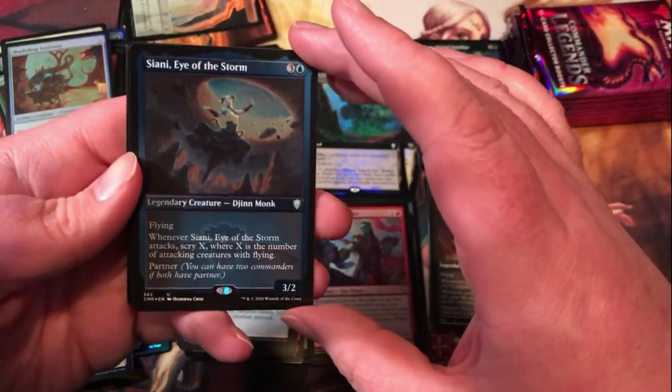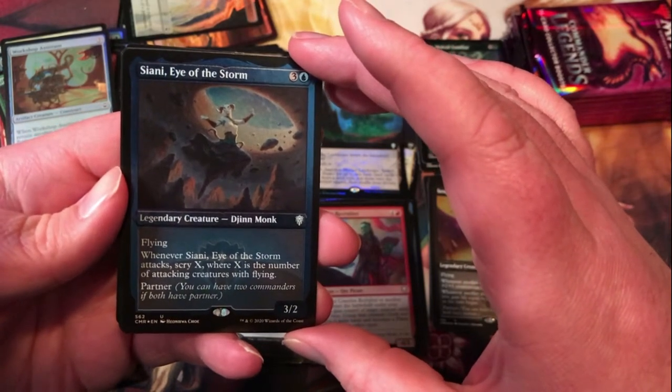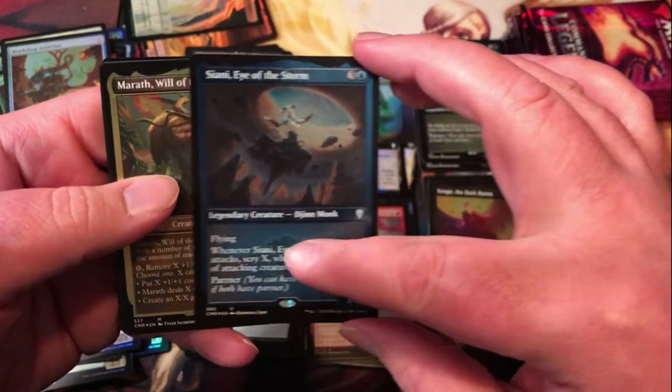Siene Eye of the Storm — Djinn Monk, 4 mana for a 3/2 flyer. Every attack scry X, where X is the number of attacking creatures with flying. So that can get pretty nuts if you run a flying-themed deck.